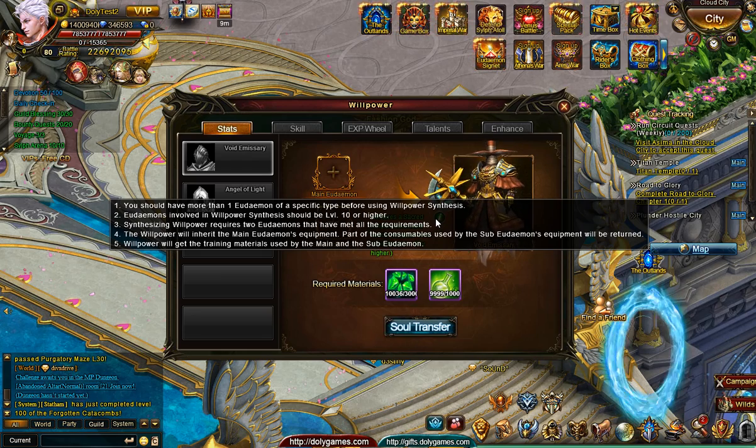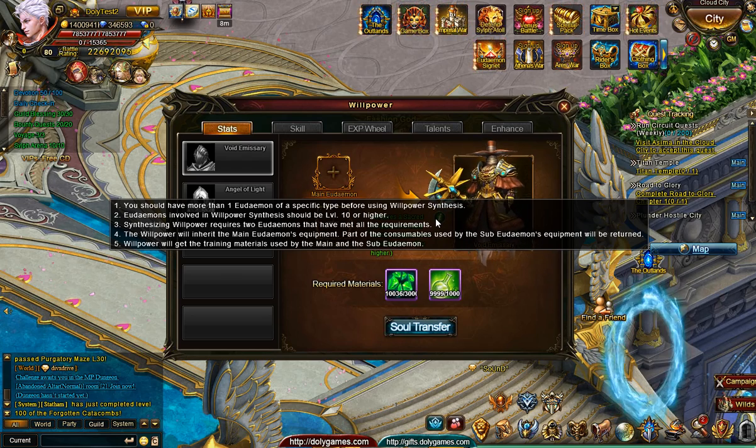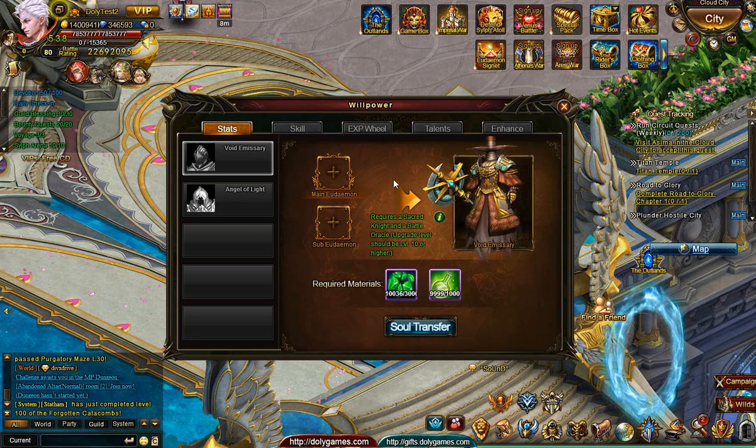Synthesizing Willpower requires two Udemons which meet the requirements. The last two points have to do with the inheritance of the equipment and the war emblem. You're going to get compensation — it's not clear for which portion — but part of the consumables will be returned. The Willpower will get the training materials, which has to do with the main and sub Udemons. The language is a little bit unclear.